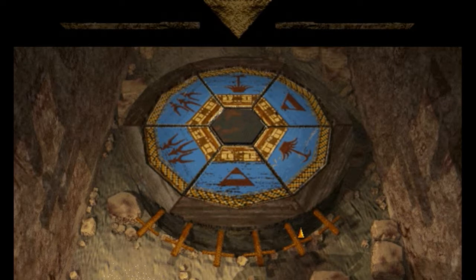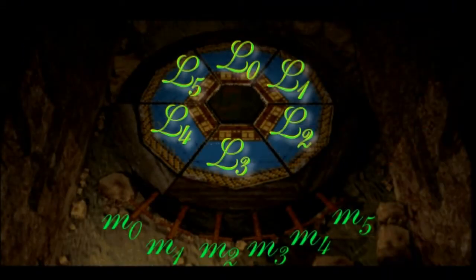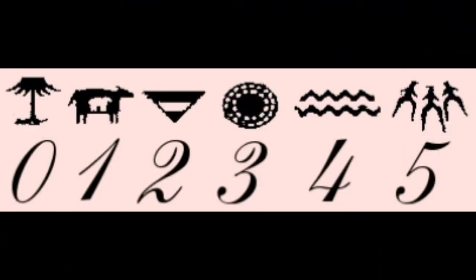Now that I went through all the moves, here is a table of all of them. This is in the same style that I had used in hard mode. To quickly recap, I label the moves M0 to M5 and the tile locations L0 to L5, starting at 0 because of the curse of the programmer. Let's compare this to the one for hard mode. Here is the order I am using for the symbols.